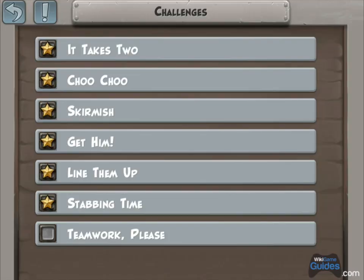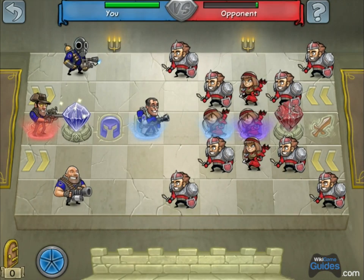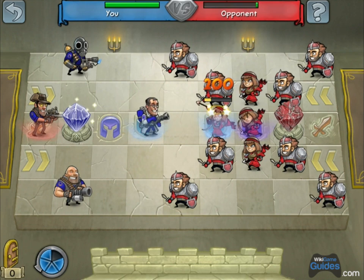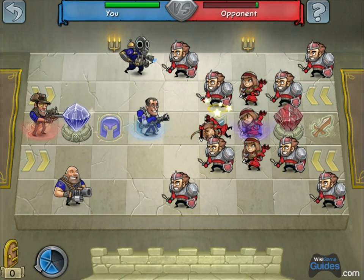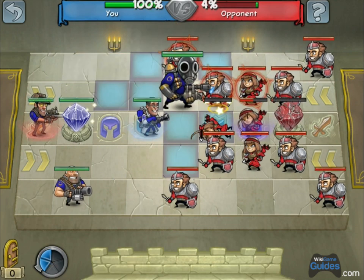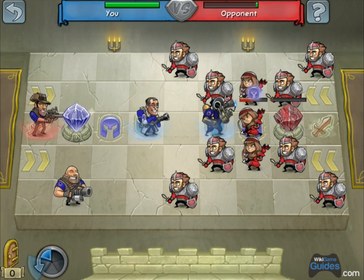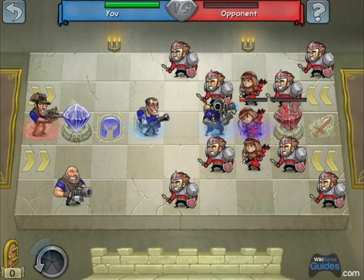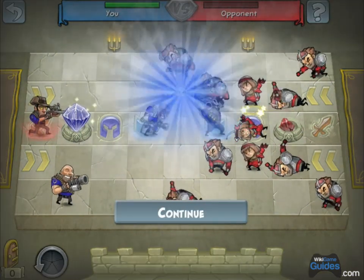Last challenge: Teamwork, Please. What you're going to do here is use the medic to kill that first archer that's in his range. Now just head over with the pyro — he can shoot through one person, and you need to hit the crystal. Shoot through, and two shots should be enough to take out the crystal and finish all the Team Fortress 2 challenges.